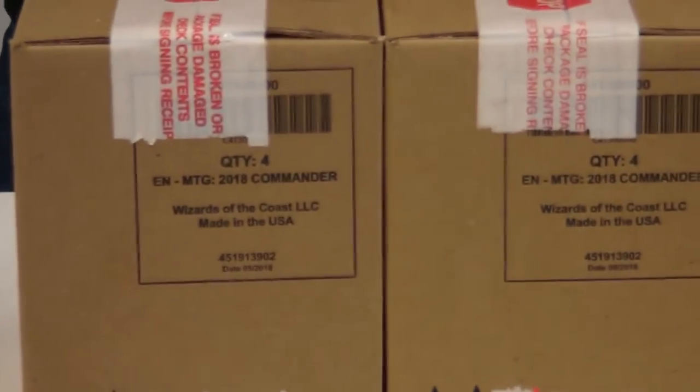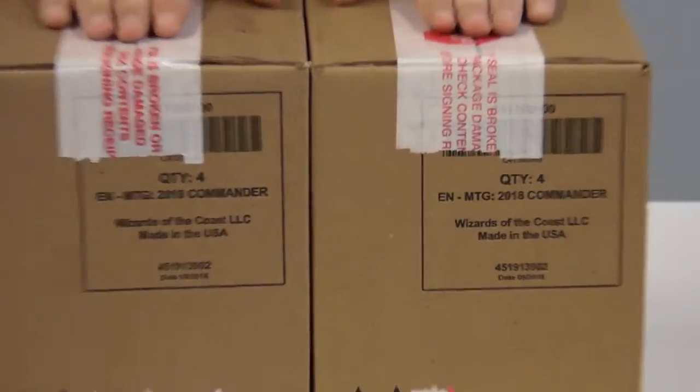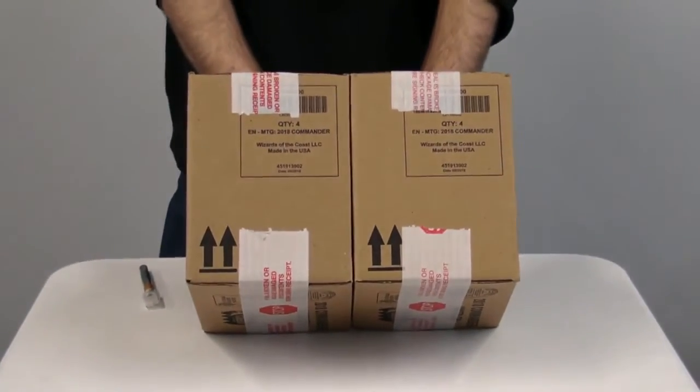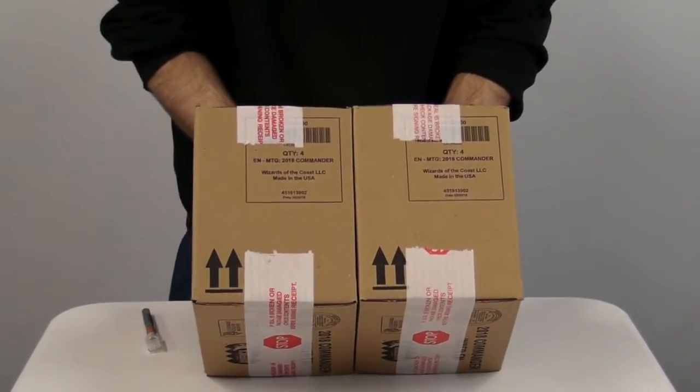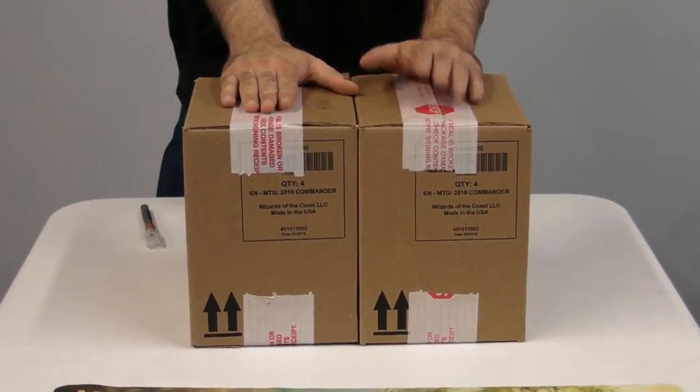I have two boxes from two different distributors here — Distributor 1 and Distributor A. They look pretty similar. They've got the same dates, same numbers, same everything. My conspiracy theory going into this was that there were going to be reserve list cards in these boxes.